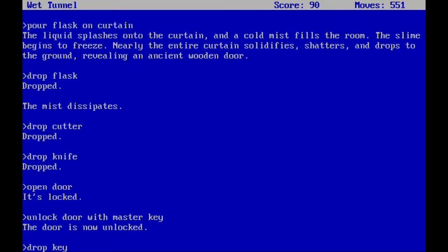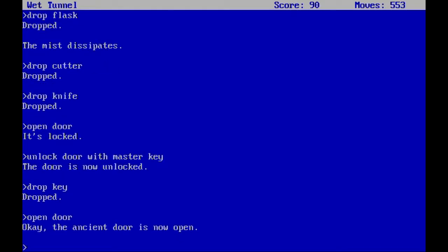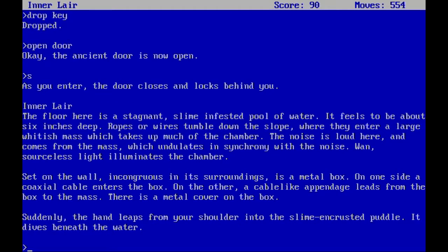Let's drop the key because we won't need it afterwards. Let's open the door. The ancient door is now open — and the engine door is not so ancient that the master key doesn't work. As you enter, the door closes and locks behind you. The floor here is a stagnant, slime-infested pool of water, about six inches deep. Ropes or wires tumble down the slope where they enter a large whitish mesh which takes up much of the chamber. The noise is loud here and comes from the mesh, which undulates in synchronicity with the noise. Set on the wall is a metal box — coaxial cable enters the box on one side, and a cable-like appendage leads from the box to the mesh. Suddenly the hand leaps from your shoulder into the slime and dives beneath the water.